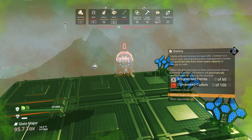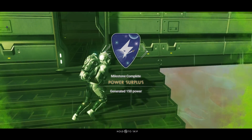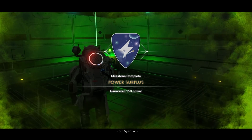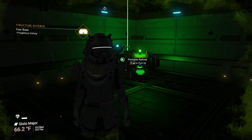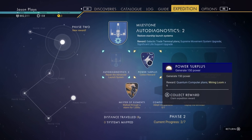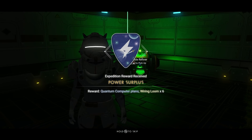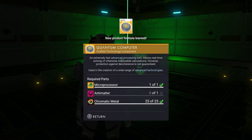You need to store that power because at night the solar panels make no power. Let's try to make a battery — we need magnetized ferrite and condensed carbon. We don't have either right now, but we do have a power surplus. Let's collect that power surplus — powering our base right here. This will give you the quantum computer blueprint and wiring loom, so we'll need that wiring loom later on.